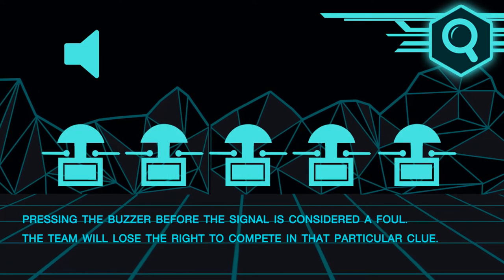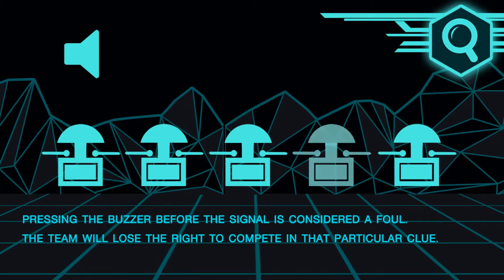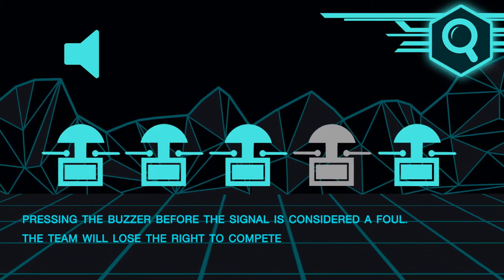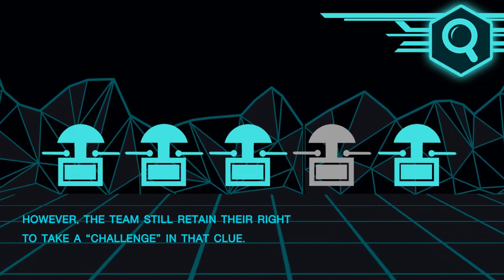Pressing the buzzer before the signal is considered a foul. The team will lose the right to compete in that particular clue. However, the team still retains the right to take a challenge in that clue.